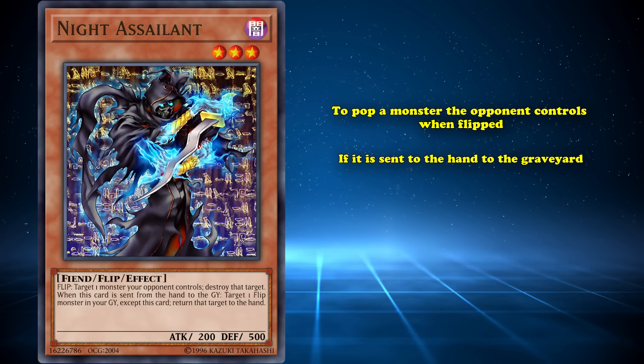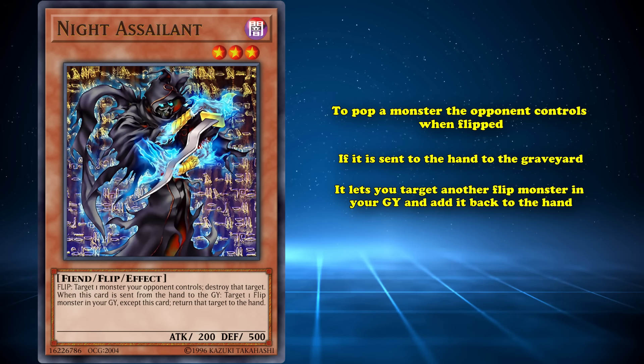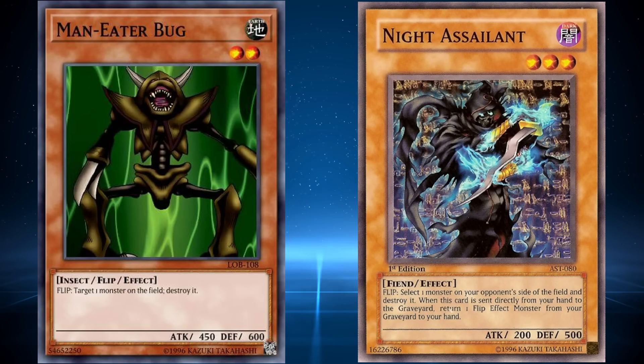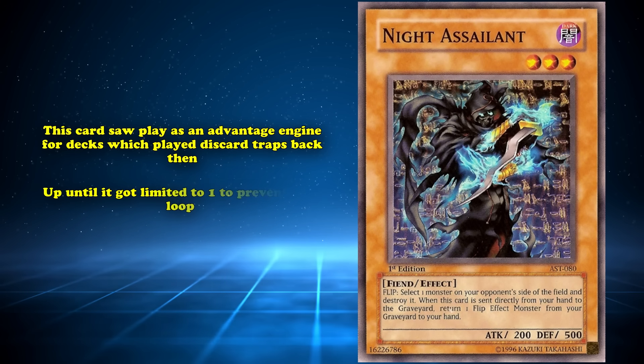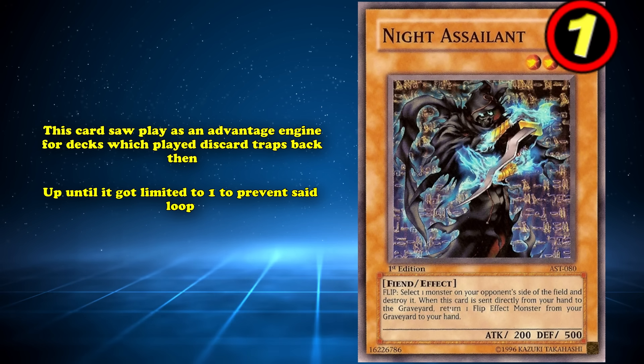And at number 6, we have Night Assailant. This is a level 3 Dark Fiend Flip Monster with meager stats that has the effect to pop a monster your opponent controls when it's flipped face up. Additionally, if it's sent from the hand to the graveyard, it lets you target another flip monster in your graveyard and add it to your hand. With its past effect, if you discarded Night Assailant for something like Raigeki Break while you had another one in the graveyard already, you'd be able to target the other one and add it back to your hand, giving you infinite discard fodder while you had the little loop going on, thus giving Night Assailant a place in the meta as a Man-Eater Bug with extra upside.